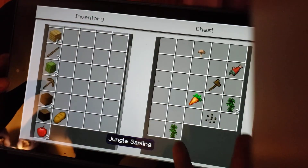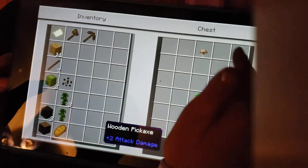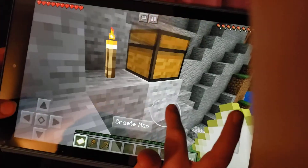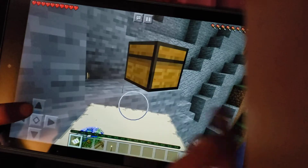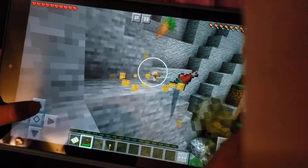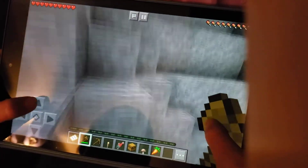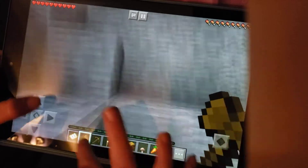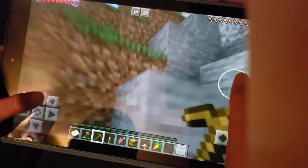I am so freaked out — how? It's like just the same thing. Is it normal to get jungle saplings? We have an axe. Guys, guys, this is bad — no no!